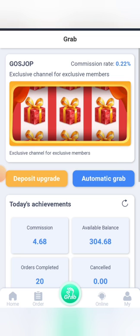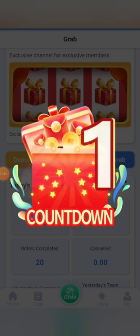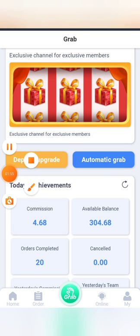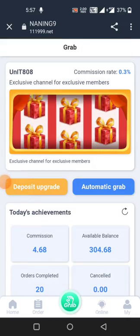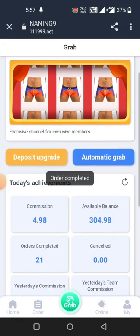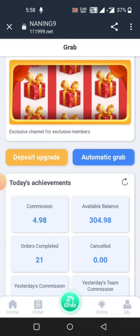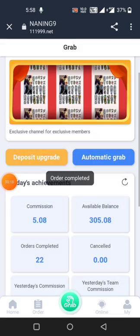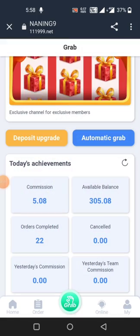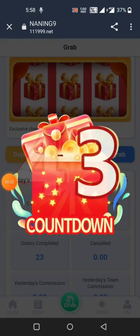I've put all information in and clicked Register — registration is successful. This is the Nanyang 9 website. You can see deposit, withdrawal, and Business Hall — the main features. The first option is Go Shop, the second is Unit 808. There's also a company profile and promotional rewards. The team commission structure shows: downline level one earns 16 percent of order commission every day, level two earns 8 percent, and level three earns 4 percent. You can invite 10 friends and earn 1,000 USDT daily income.